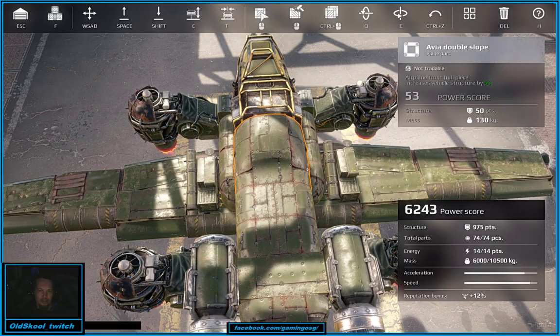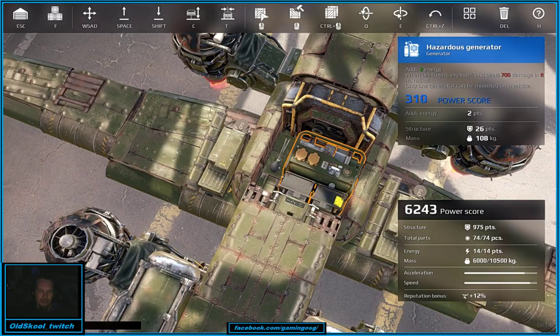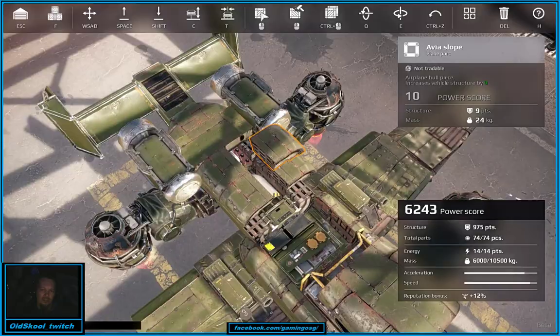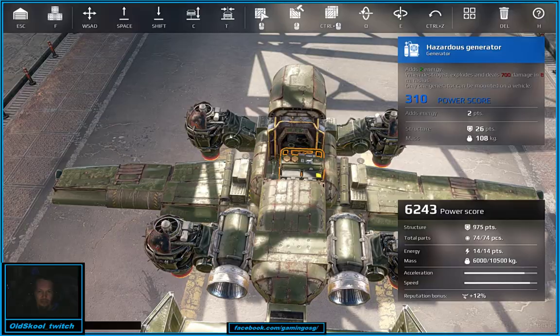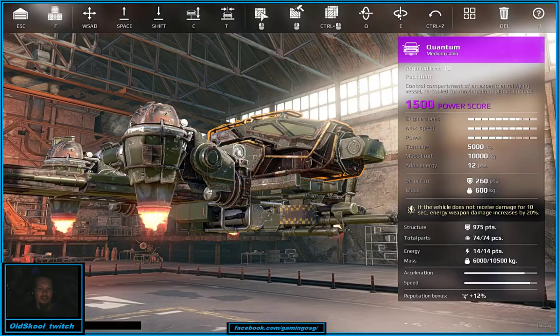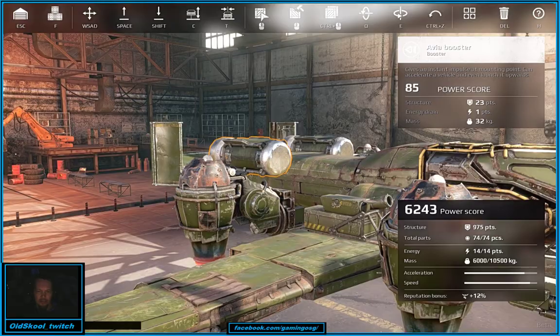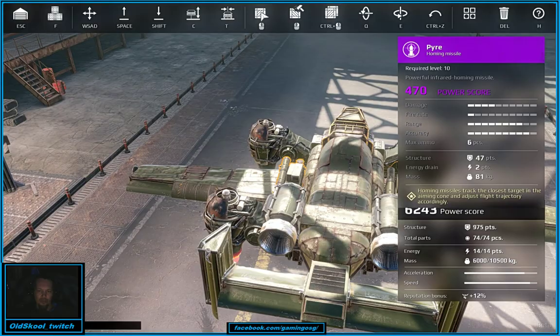Starting at the front we have the generator. Gotta have the horn. Then we have a radar and a hazardous — all sunk right in real tight to the structure. This wasn't built overnight; this is probably about 10 hours worth of R&D and flying around. Got a scope, got a Judge to deal the damage, got a Chameleon for quick escapes. The Avias do work, and we also have a set of Pyres, one on either wheel.